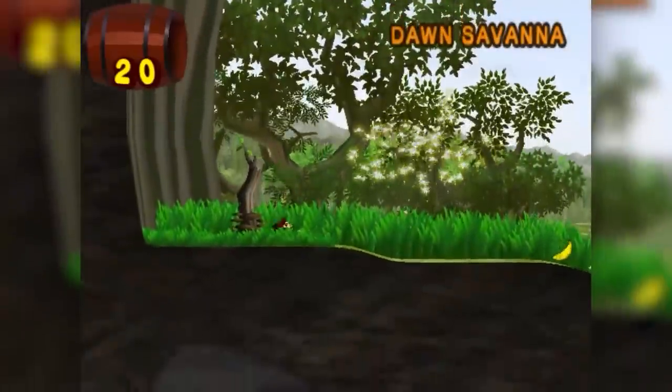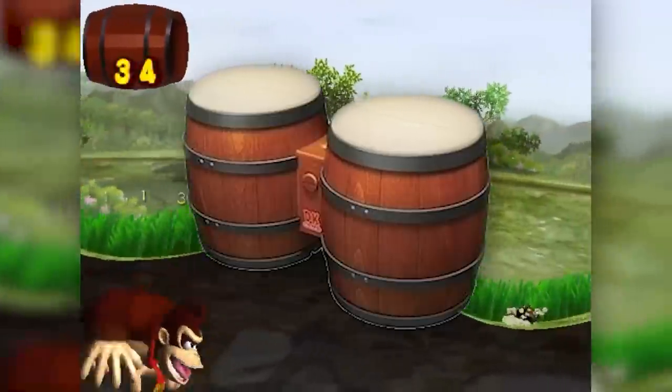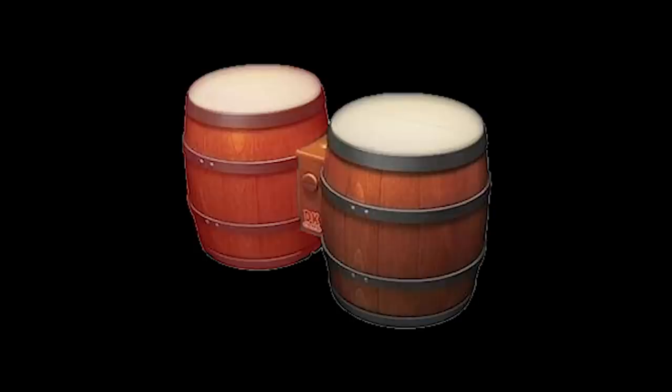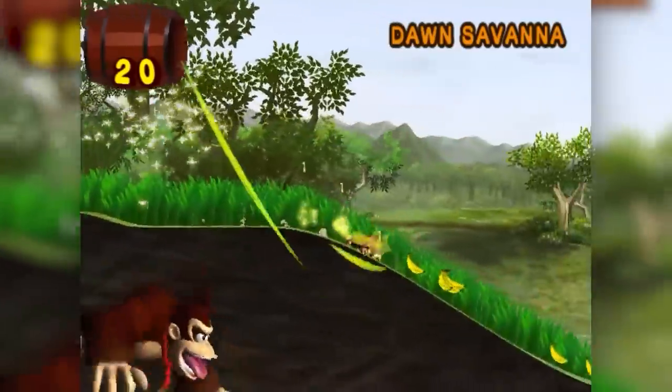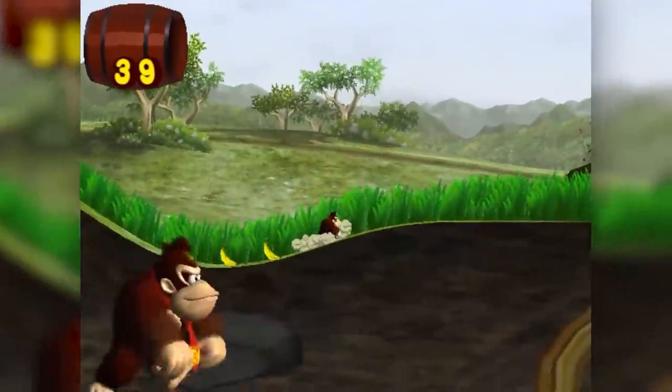Instead of a normal controller, you have a set of bongos. There are three buttons: the left bongo, the right bongo, and clapping, which is a microphone at the top of the bongos. Tapping left makes Donkey Kong run left, right goes right, pressing both at the same time makes him jump, and clapping does everything else.